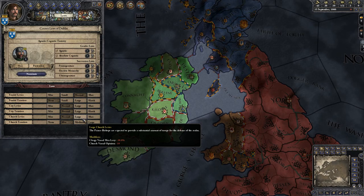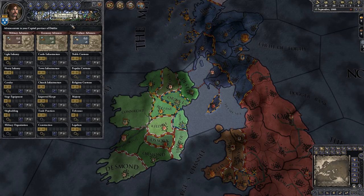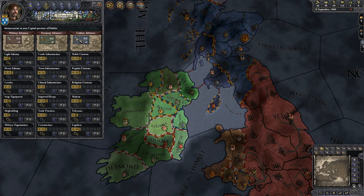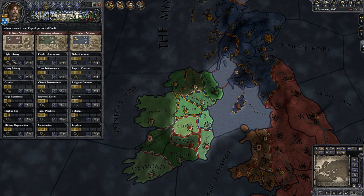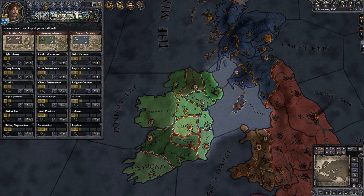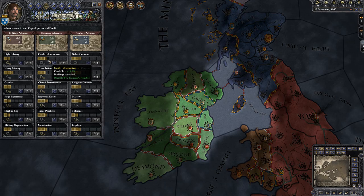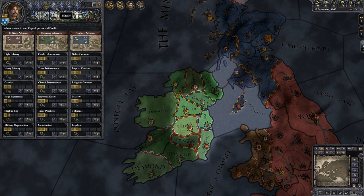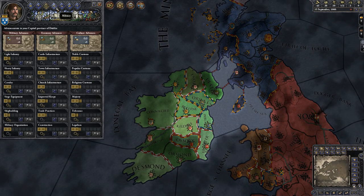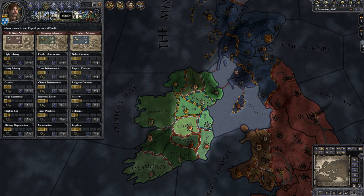This is the technology screen, divided into three categories: Military, Economy, and Culture. It's all pretty self-explanatory — for example, Light Infantry improves your light infantry, making them tougher. When the bar for something like Church Infrastructure is full, you can build the thing described. Note this is only in your capital province, so if you control a bunch of lands they will have differing levels of growth and development.